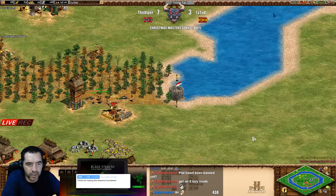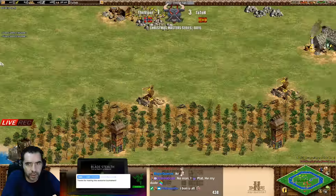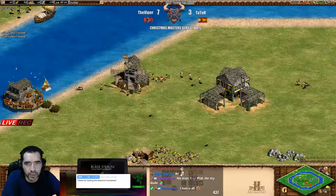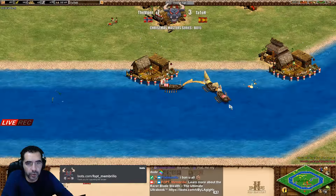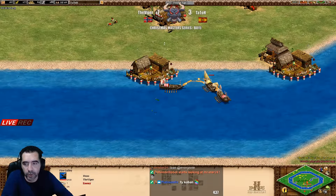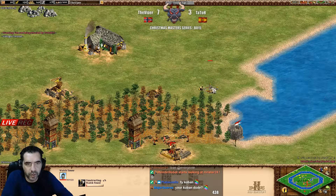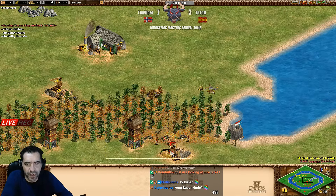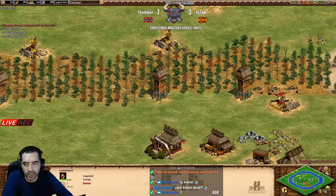Look at those buildings - is he sleeping? Viper didn't notice those two villagers. He's now moving the wood completely, but the wood is so important. Population is 35 for Tatot, Viper is at 42. He didn't increase. Now another tower with fletching - and Tatot can see it.